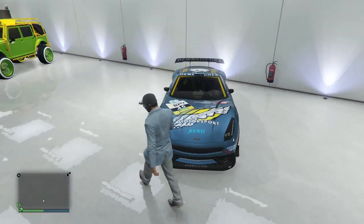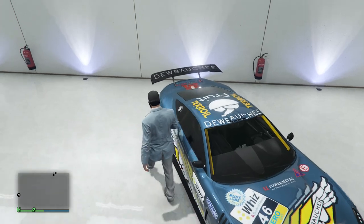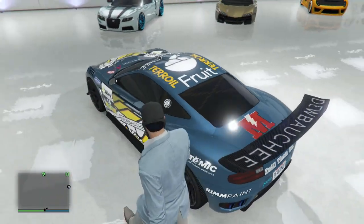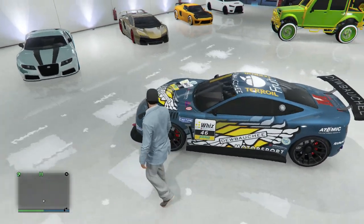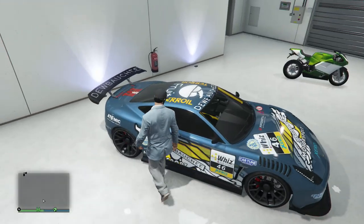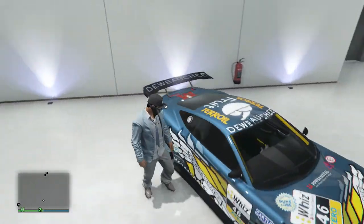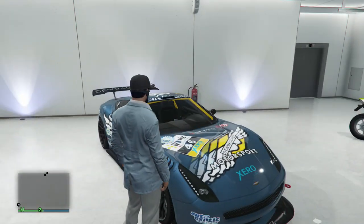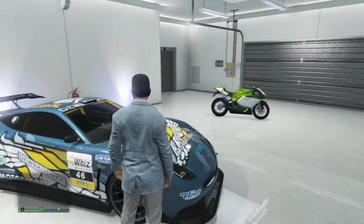So now this one is the Dubsta Massacro race car. I changed up the paint job — if you guys remember it was like a matte dark blue, now it's a metallic color. I like it, it's really good. This thing is probably one of my favorite cars — it's like a style squad. I don't really drive it too much in free mode, but maybe I'll start driving it again.